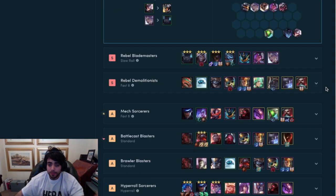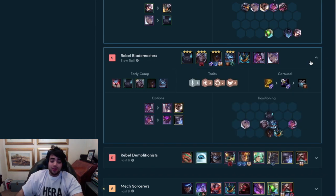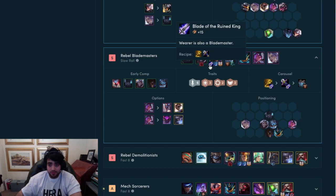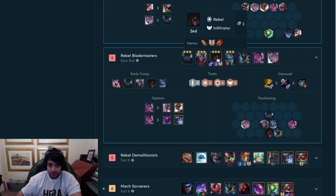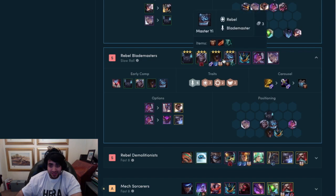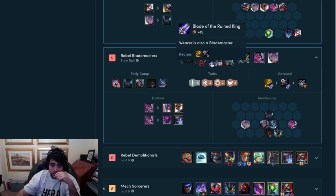Now we're into the last two comps. We've got Ripple Blademaster. I actually love this comp — it's Zed. The only issue is you need to basically get Blade of the Ruined King for him, and if you don't, the comp doesn't work, because you'll be missing the 6-Blademaster and instead of having a 3-6-7 comp, you'll need to hit 8. Since you're a slow roller, you'll mainly use your gold to try and get these guys to 3-stars, because that's how this comp works — it's all about having a lot of 3-stars. Blade of the Ruined King is literally the cornerstone of this composition for Zed, because he is the main carry.